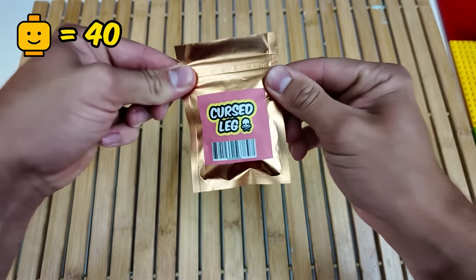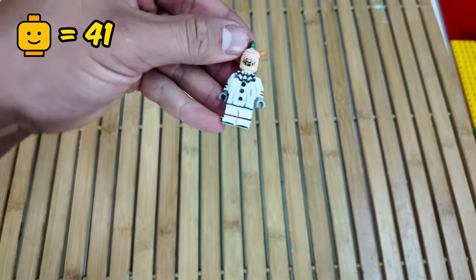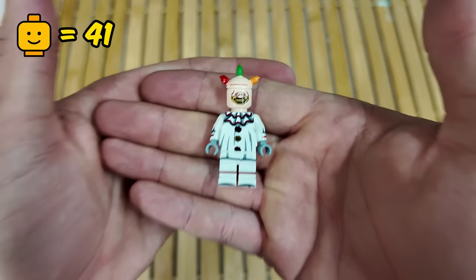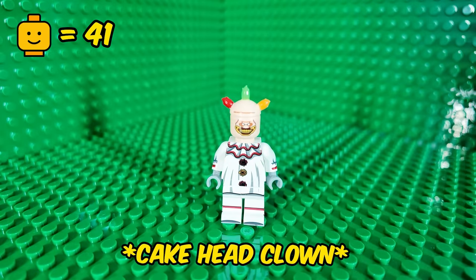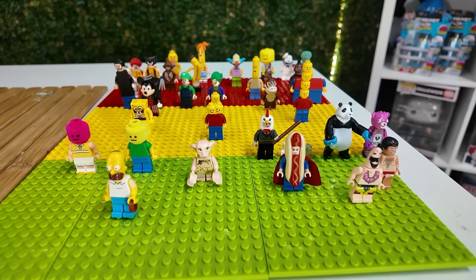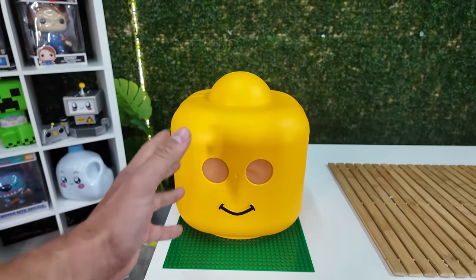We are now down to our final cursed Lego, so let's see what we've got inside. No! We have got another clown — but why does it look like he's got birthday cake on his head? And finally, we have got the cake head clown. I'm not even going to rate this one — you know where it's going. Like the video if you would have rated all of the cursed Legos the same as me, and subscribe before I show you the sus ladies!